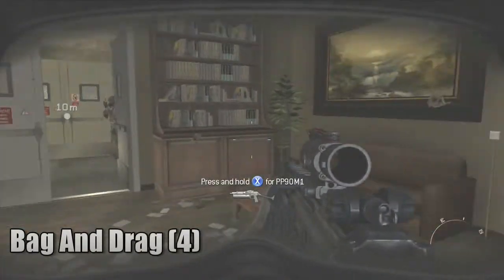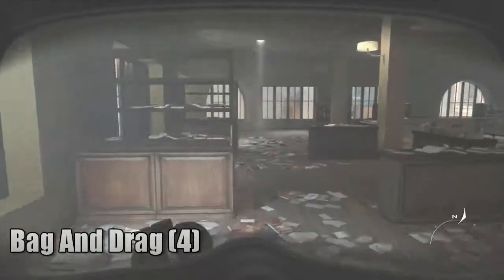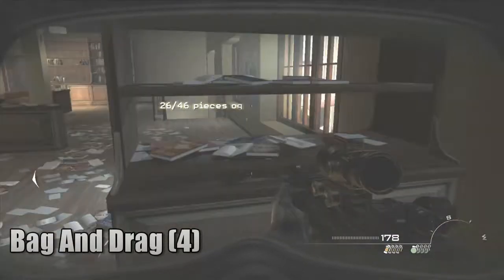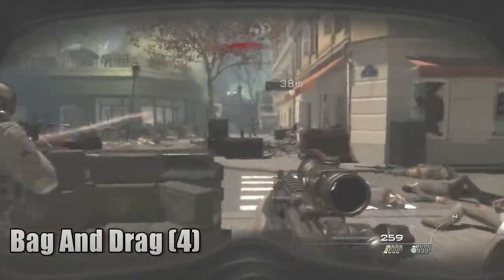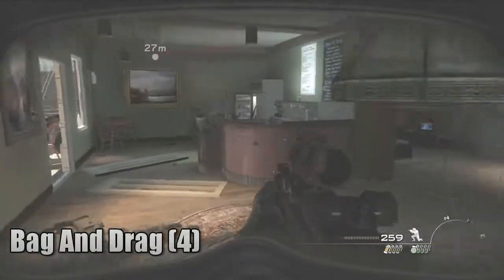Anyways, next mission: Bag and Drag. Inside the bookstore, instead of going through the door. You just have to sit through, like, five and a half minutes of this. And this is the Courtyard later. None of these are in very unique places.